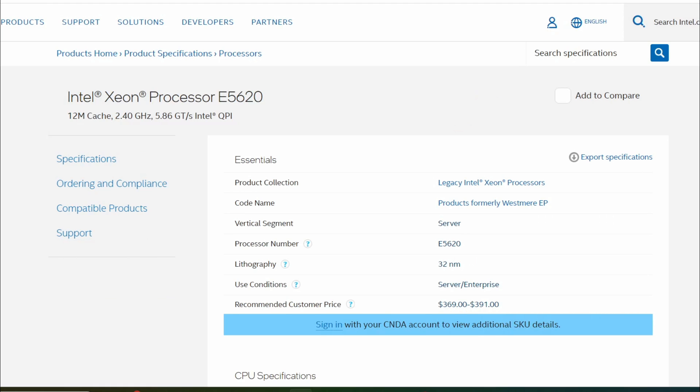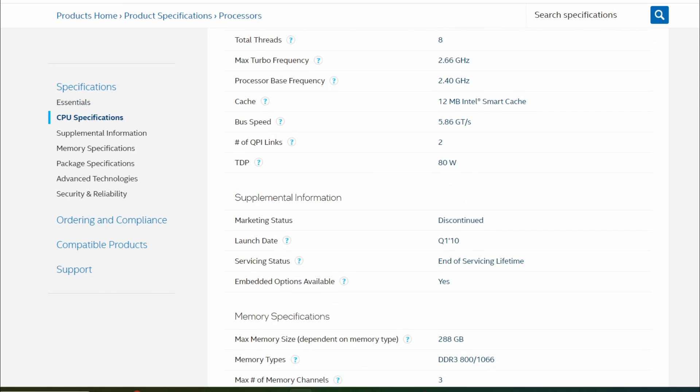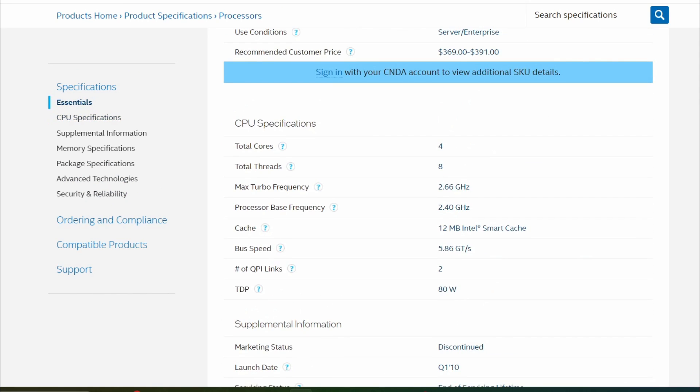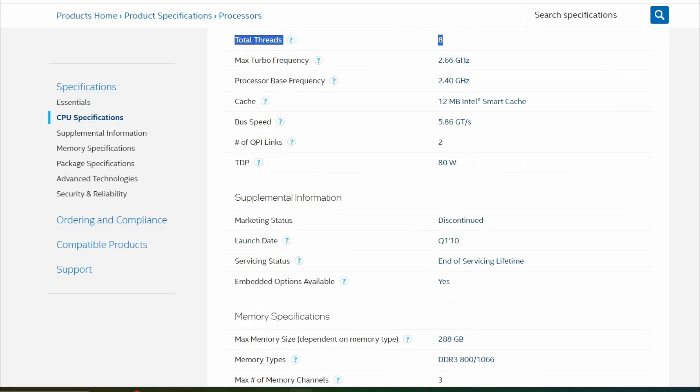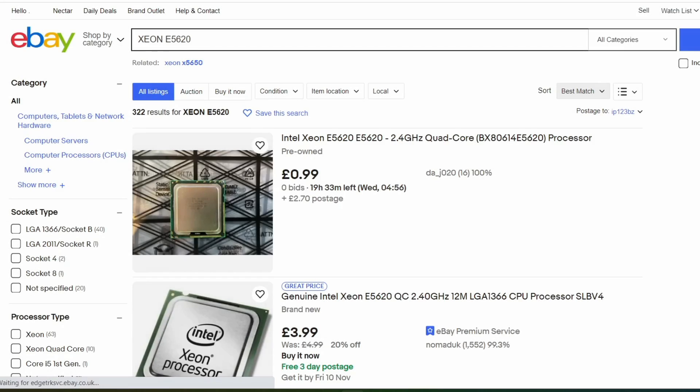Hello and welcome to Retro PC Refurbs. Today we are testing the Xeon E5620. Intel's own website lists it as four cores and eight threads, but Windows, CPU-Z, and MSI Afterburner only saw it as a four core, four threaded CPU, so I am baffled.